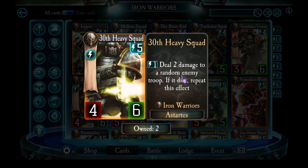30th Heavy Squad — a lot of people don't like this, but I actually still do. You need a lot of thinking and planning to make their ability work. You spend 1 energy and deal 2 damage to a random enemy troop. If you ever get all enemy troops down to 2 or less health, 30th Heavy Squad can wipe out the entire enemy board for 1 energy. Even if that doesn't happen, their stats are not bad for 5 energy — 4 attack and 6 health. And if the enemy only has one troop, you can rely on who that 2 damage gets applied to.